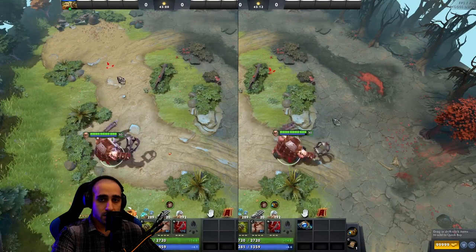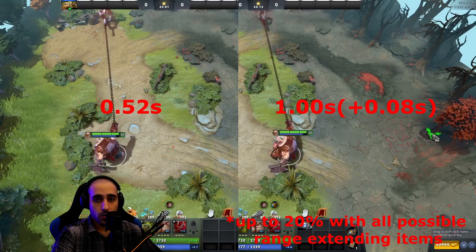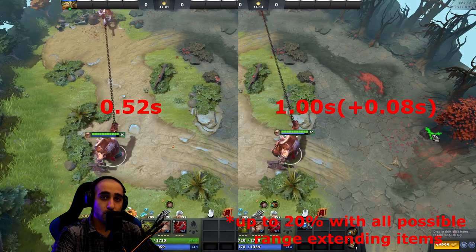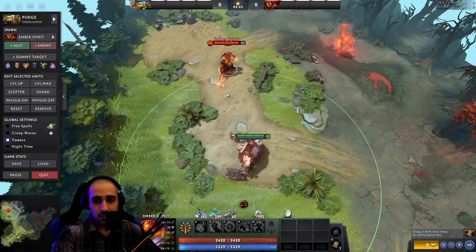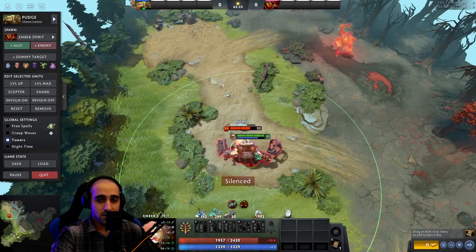If you increase the hook range with items like Ethereal Lens or Telescope, Pudge will also be disabled for up to 20% longer. With instant disables like Abyssal Blade and Skadi, the hook distance has to be around 650 units.